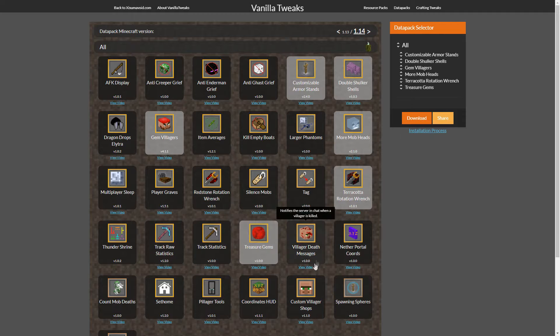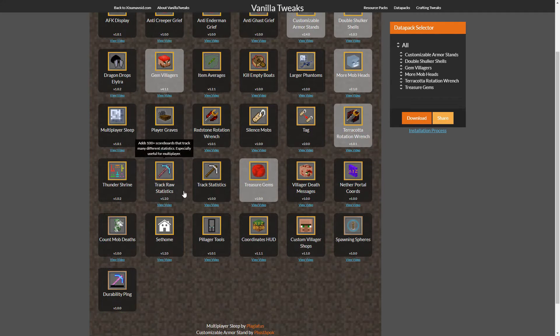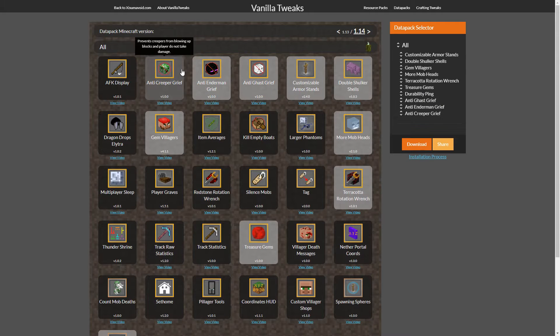Treasure gems, of course. I'm going to do durability ping just because I can get distracted, and that pings the lighter — I'm pretty sure. So that's really cool. I like explosions — they are part of the game and we're going to keep that. All these make the game a little bit more fun for me.